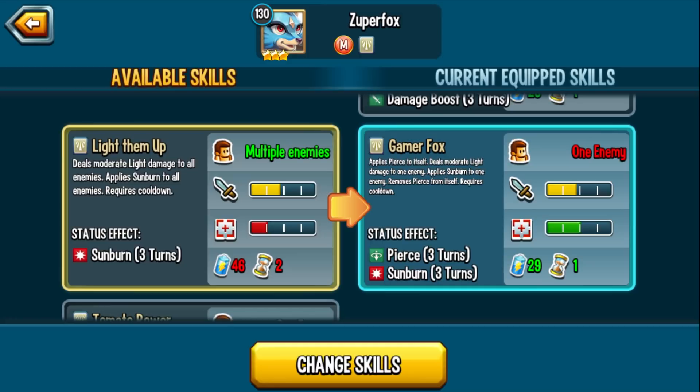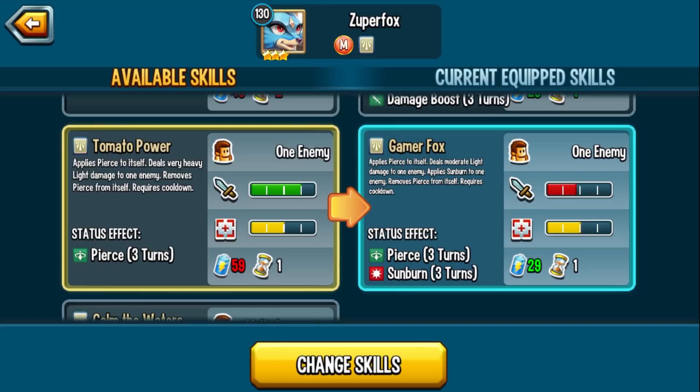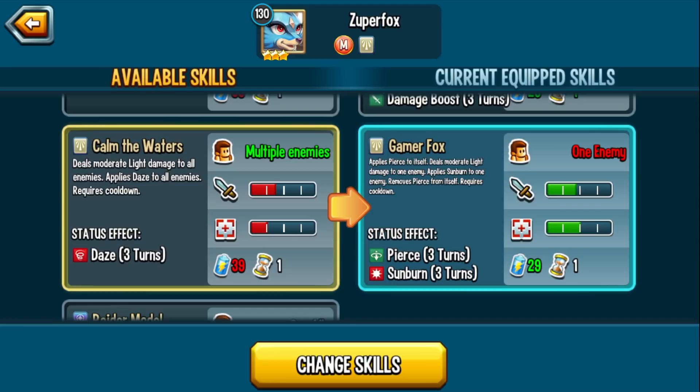Light Them Up deals moderate light damage to all enemies and applies sunburn — a powerful 40-damage AoE skill. Tomato Power applies spirit to itself, deals very heavy light damage to one enemy, and removes Pierce — a powerful 60-damage attack. This is your OTK skill. Fompidastros and Lindworms are going to die. And if you run Gamer Fox, you can reapply the Pierce next turn, so removing Pierce is not a problem.